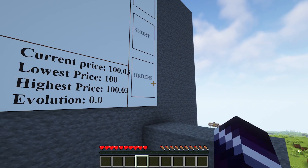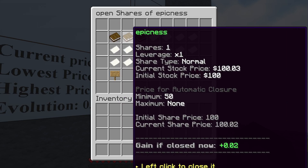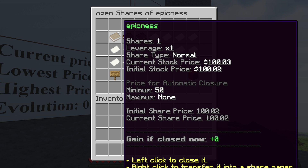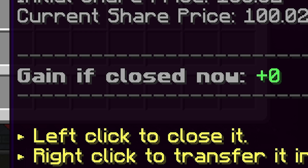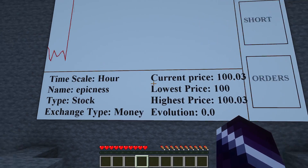We can just click on 'orders' for example, and that will show us our orders. So these are all the orders we have — you can see all the details: shares is one, leverage is one, the share type is normal. You can also see the current stock price, the initial stock price, and the price of automatic closure, which is really cool. I've not gained a single dollar.